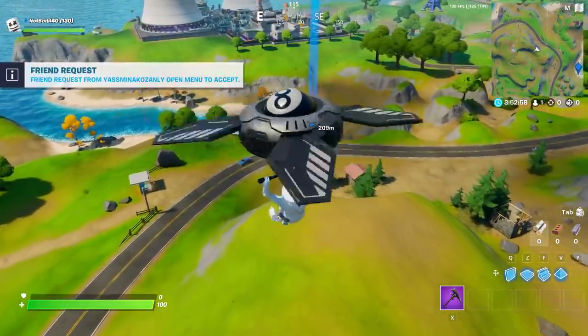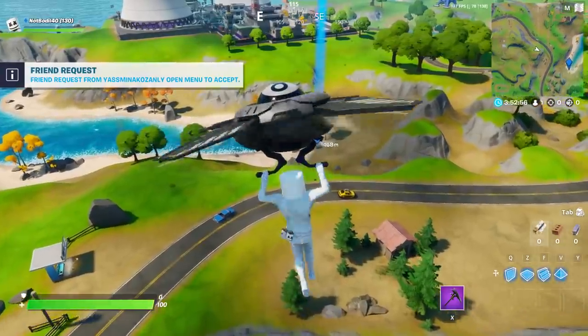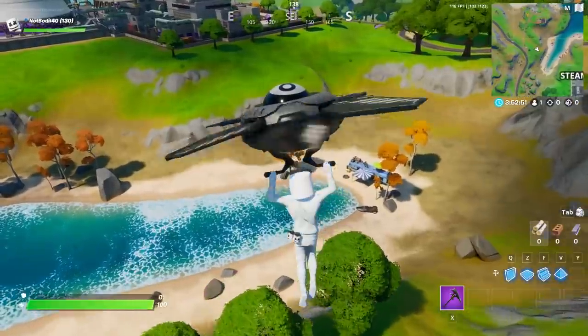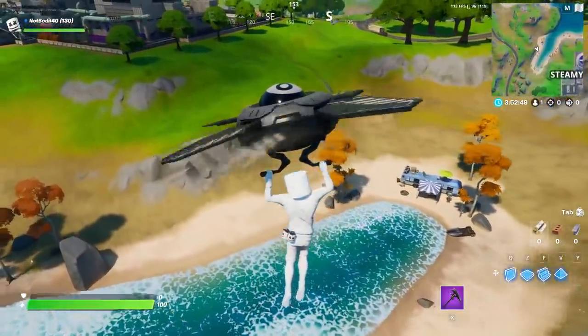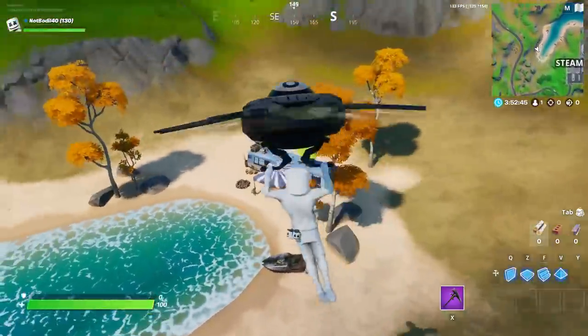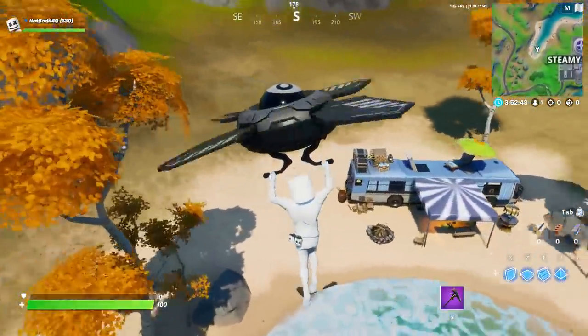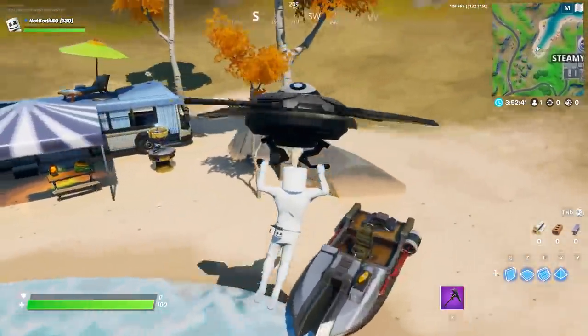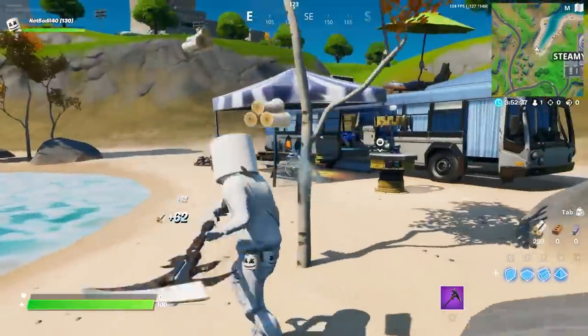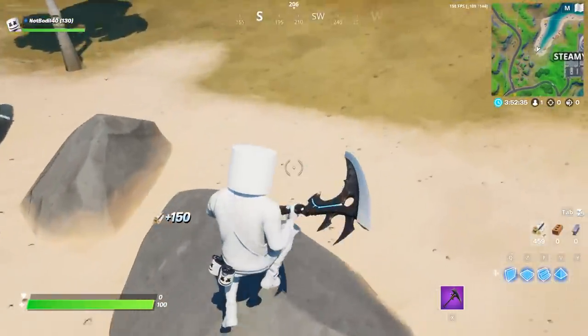Do like and subscribe, guys, it would be really appreciated. Anyway, we're headed towards the Beach Bus location, which is down here, and then we also have the Canoe Lake location to hit after. Okay, over here is the Beach Bus location — as you can see, we have the Beach Bus right here.